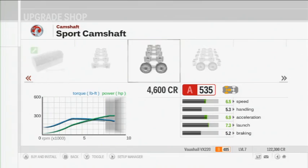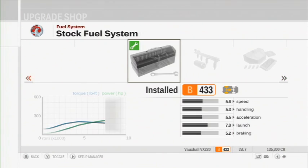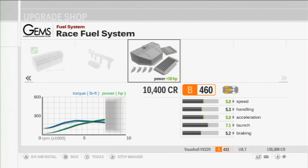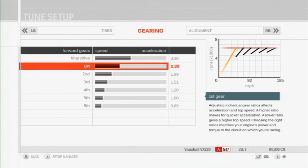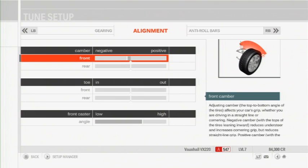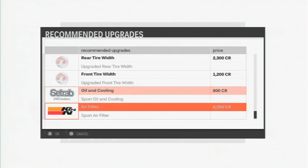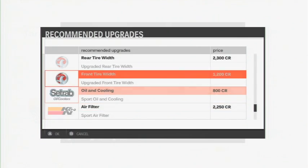Beyond racing, Forza 3 provides a comprehensive suite of personalization options. To improve performance, you can purchase new parts like air filters and spark plugs, reduce the weight of your vehicle, install new rims, fine-tune various attributes, and even save multiple tuning setups for different situations. And if you don't feel like digging under the hood, there's a quick upgrade tool to recommend sets of parts necessary to boost your car to the next level.